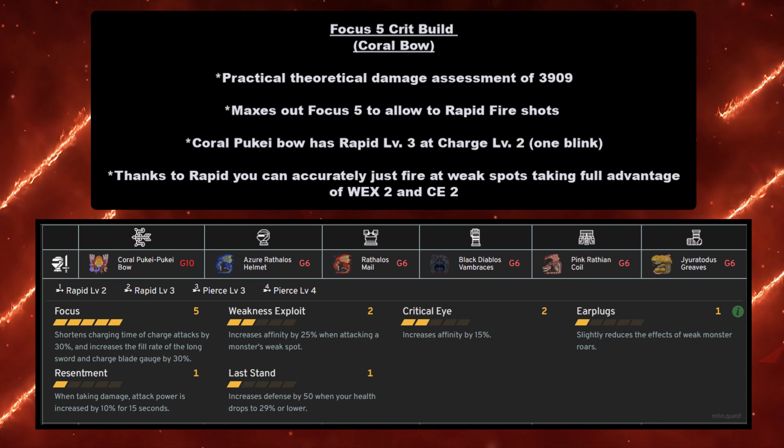For the Light Bowgun build you need: Coral Puke Puke Light Bowgun at grade 8 or 10, Coral Puke Puke Helmet at grade 8, Paolumu Mail at grade 6, Rathian Vambraces at grade 6, Coral Puke Puke Coil at grade 6, and Azure Rathalos Greaves at grade 6.